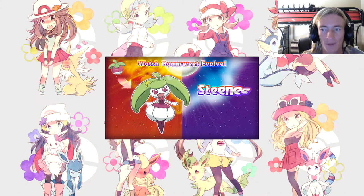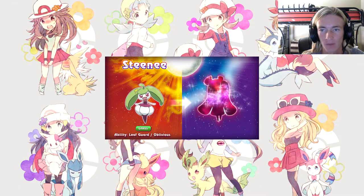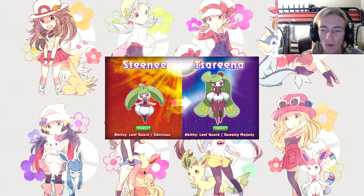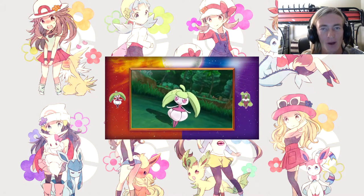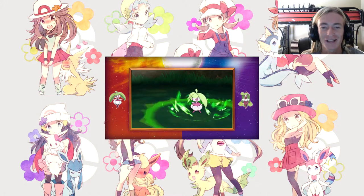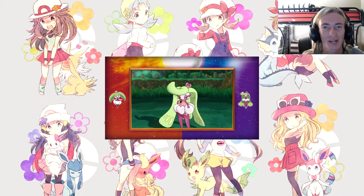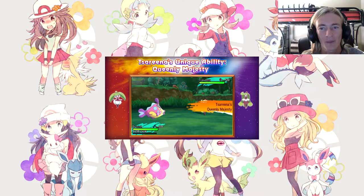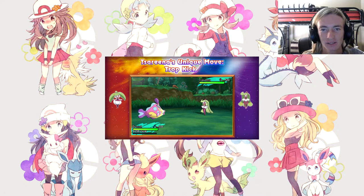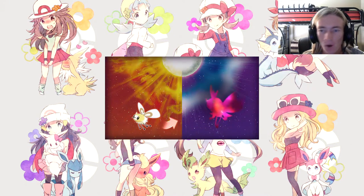Bounsweet's going to get an evolution as well — Steenee, a Grass type with Leaf Guard and Oblivious. We don't get Serena anymore as she is now going to Hoenn. For those of you watching the anime in Japanese, you get to see Serena going to Hoenn while Ash goes to Alola. And this is the Serena that we get — with a T and an extra E.